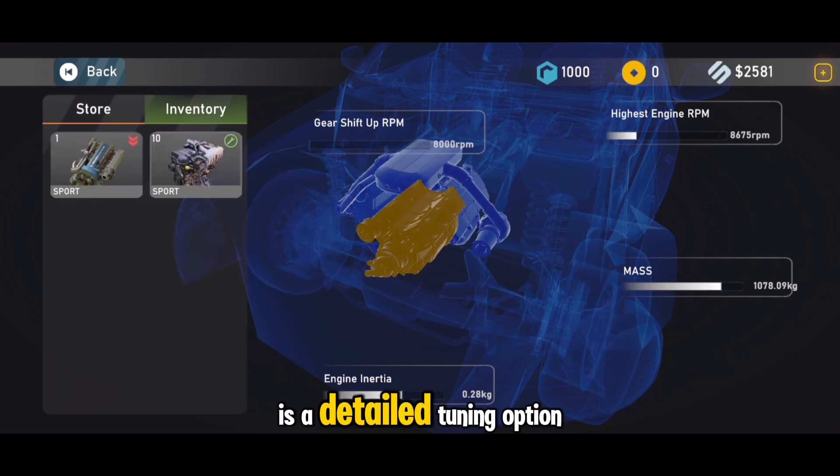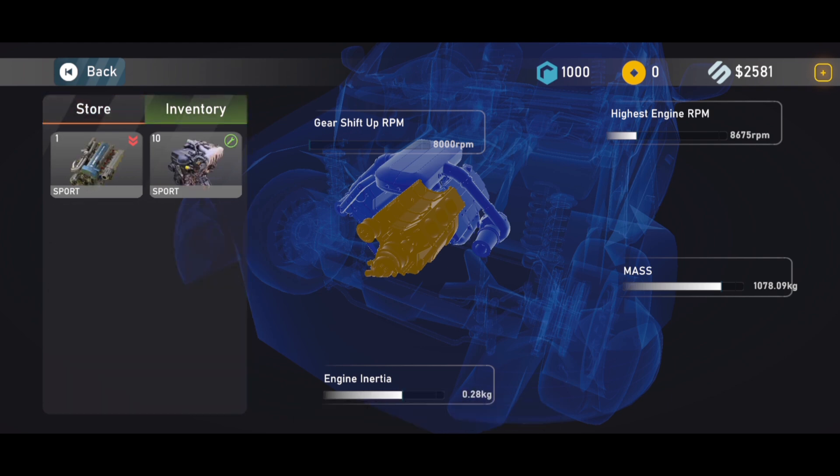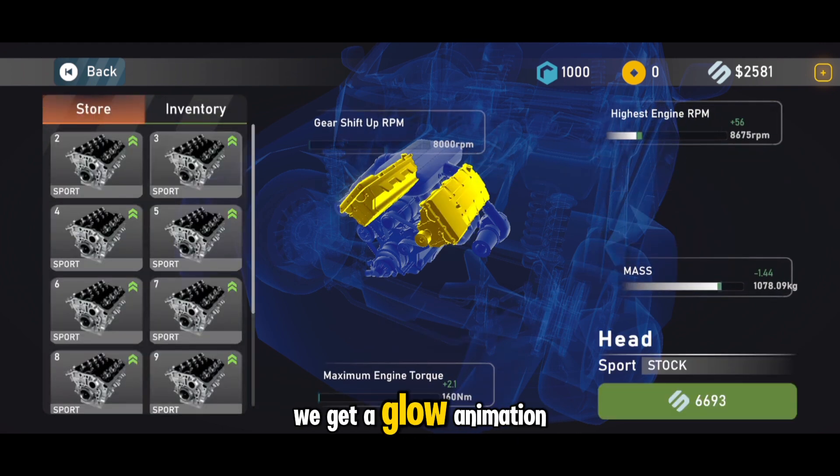As we can see, there is a detailed tuning option. What I like here is the animation — whenever I click a part of the engine or car, we get a glow animation on that part, which looks cool.